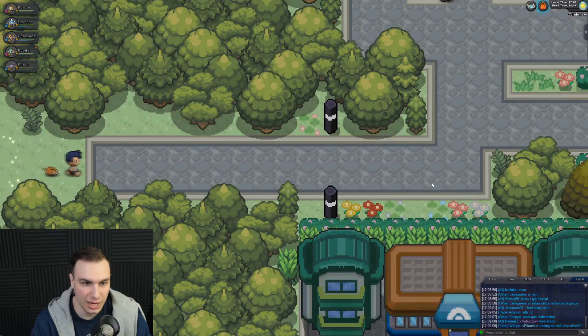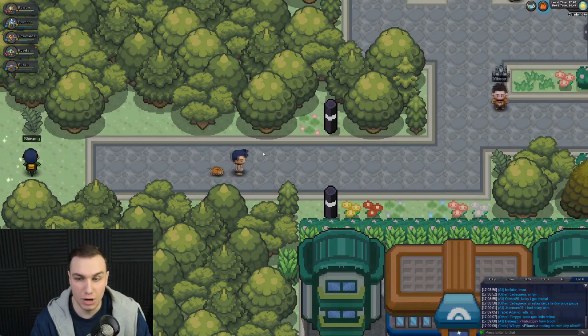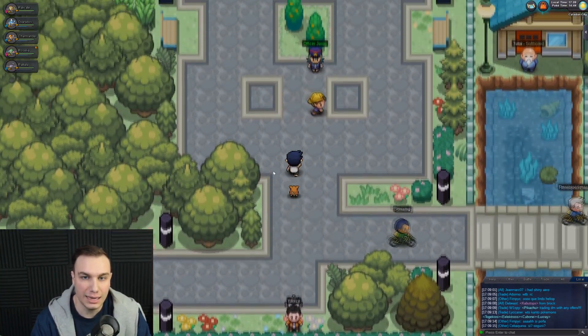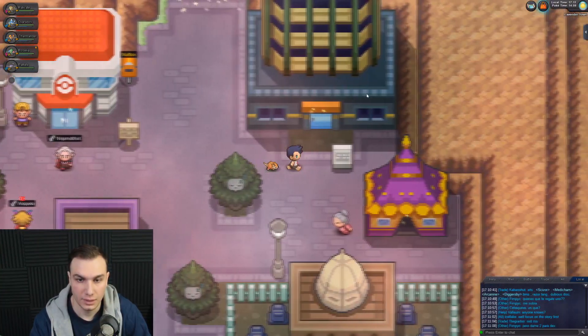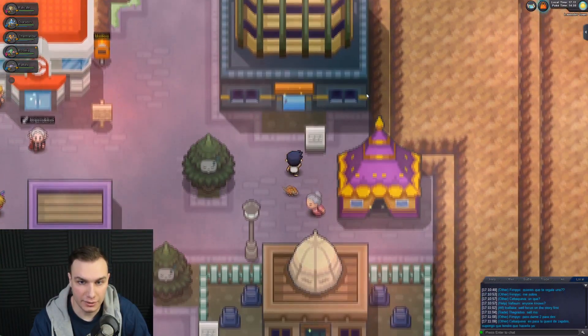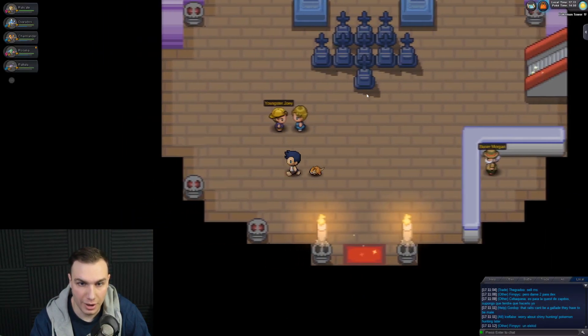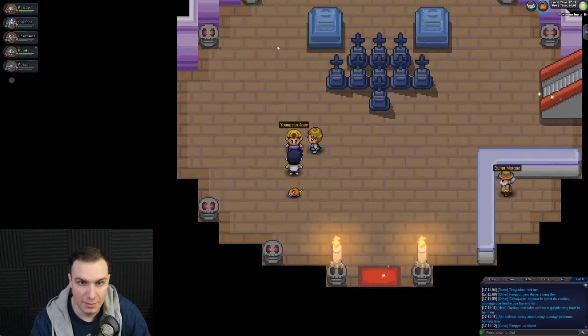I guess let's head back to Lavender Town and check what's going on there. I think there's going to be some problems going on in the top of the tower, like in the actual Pokemon game. We are in Lavender Town and I think it's time for us to go inside here. There's Youngster Joey — I hope his Rattata is dead. I have a top percent Raticate.